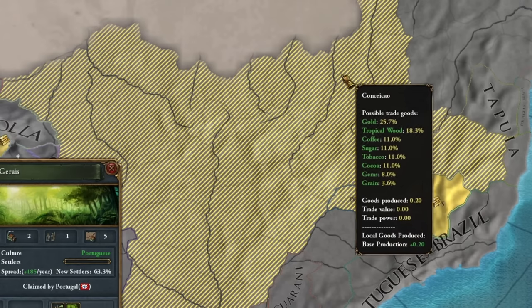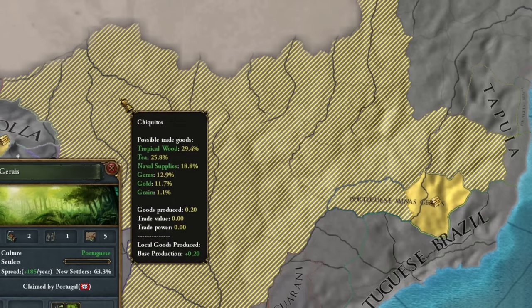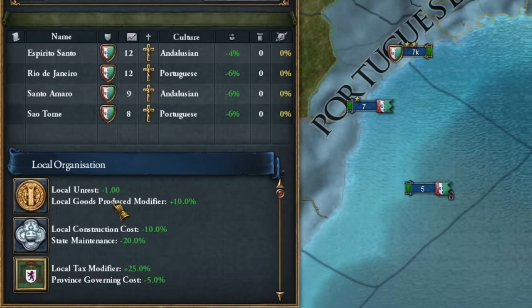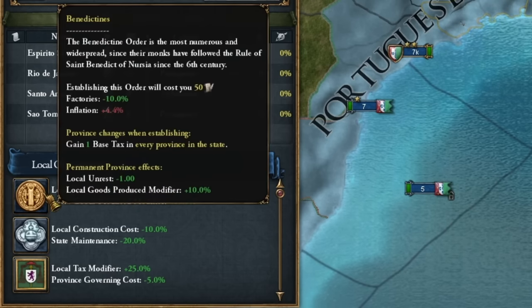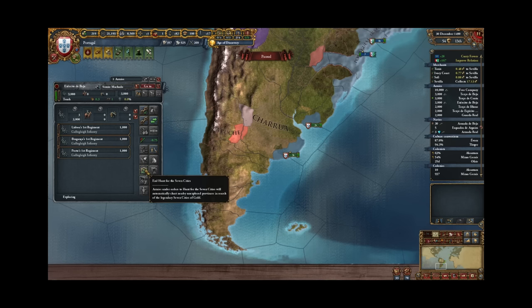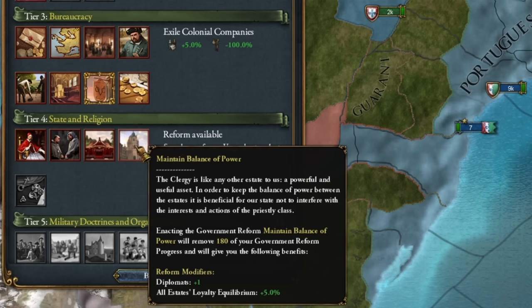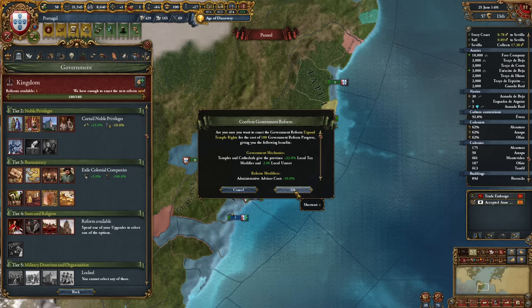Somewhere here there's a 25% chance of gold, here it's less. Another very important thing is organizing, and there's nothing better than the local goods production modifier plus 10%. Oh my god they got the modifier for the gold mine — look at how OP this is. I've finished discovering the new world for golden cities — didn't find any. Turns out it was a scam. For the fourth reform I'll just go for a more stable country and higher church taxes.